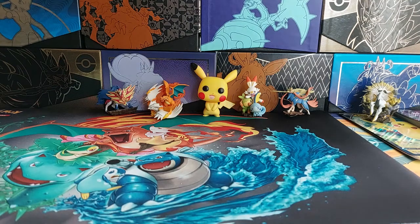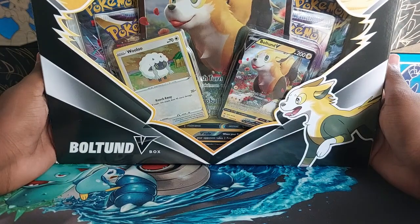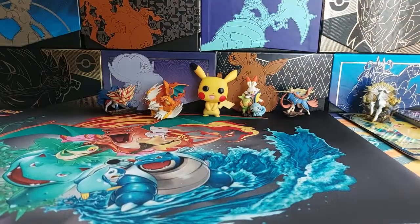I am back again with another Pokemon card box opening and this time it's the Boltund V-Box. Is this slanted again? Yeah, it's slanted. The box just stays like that but I'll just open it up now. My luck with boxes has been kind of terrible recently, but I'm hoping that can at least change, hopefully.